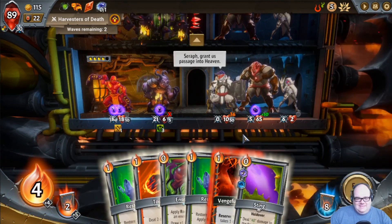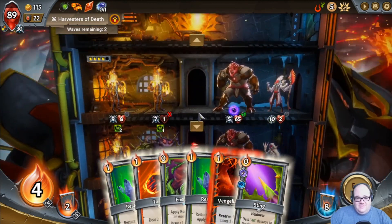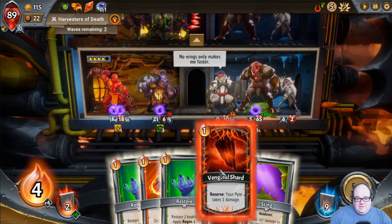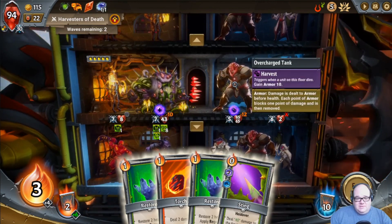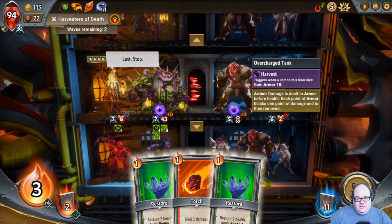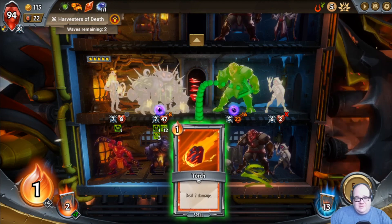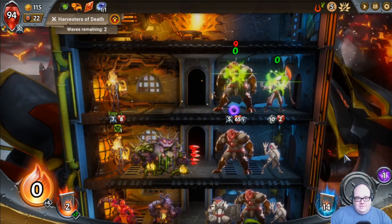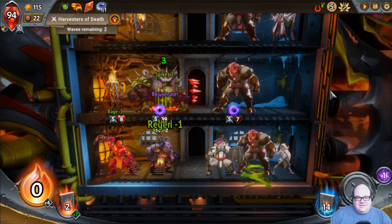Oh my gosh. We can hold on to one of you jerks. Let's do that. So we're gonna hold on to you, you just sit right there. We gotta get rid of that — so that heals us a little bit. If I sting, then you might actually bite it. Not quite. Get rid of it. Do some more damage. This is not looking great. We might make it just with the pyre damage at the end, but we're gonna be hurting if we do.